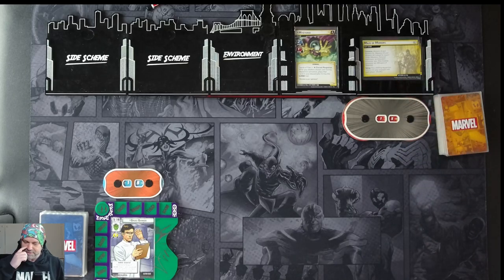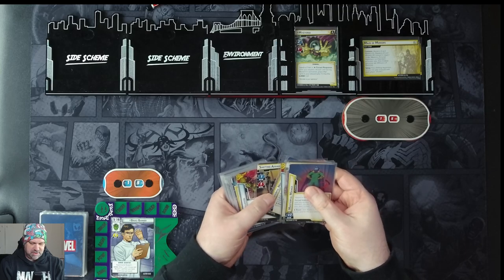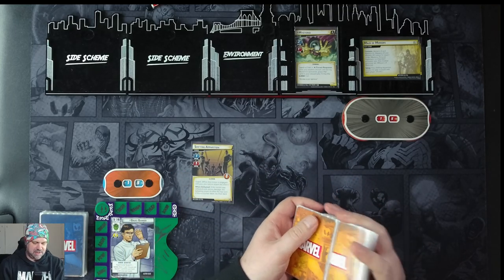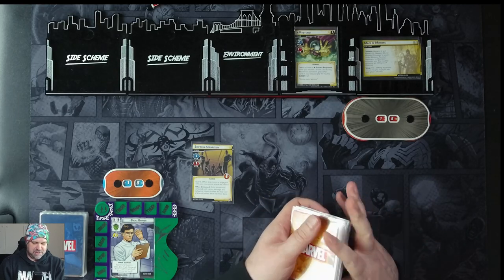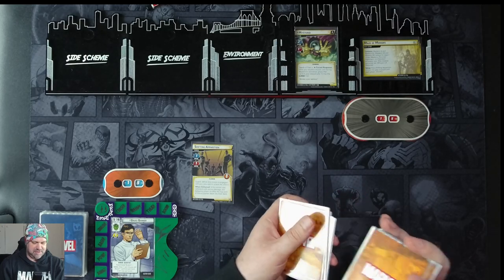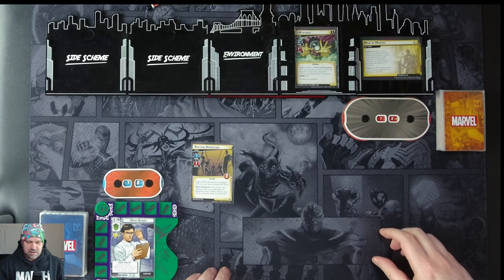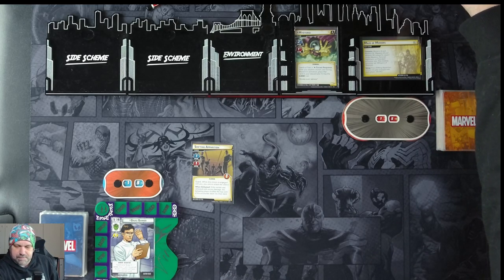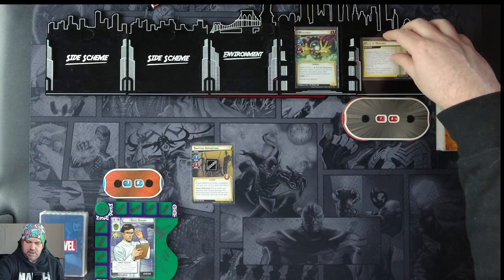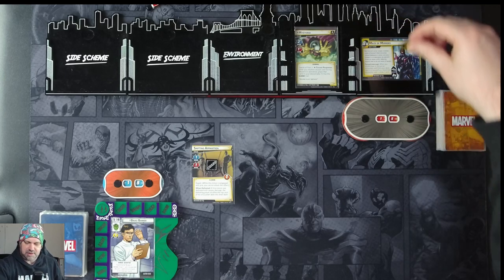We have to put a shifting apparition minion into play engaged with each player, then shuffle. Here's a shifting apparition — scheme one, attack one, health one, and guard so we can't attack the villain directly. When defeated with excess damage, the defeated player shuffles the top card of the encounter deck into their deck. We stay advanced to stage 1B on Maze of Mirrors — threats out of eight, comes in with two threat per player, goes up by one each round.